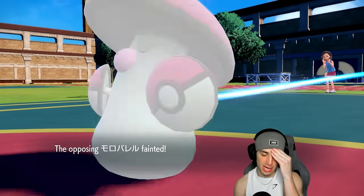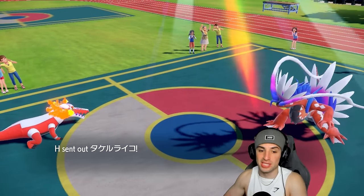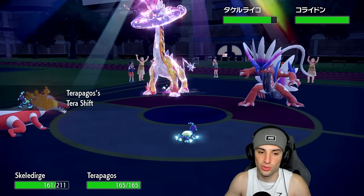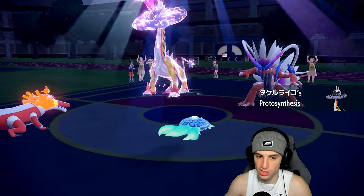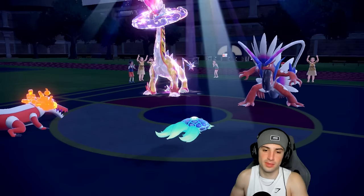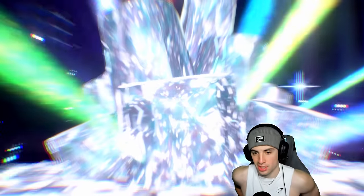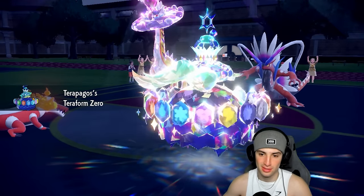We played this one really well so far. Now I can get rid of weather, have Choice Scarf Urshifu in the back, the Tailwind ends, no sun, and Koraidon is Terastallized. My Choice Specs — can't even think straight — Terra Starstorm is going to be super effective. Their Proto Synthesis boost is going to be gone. I'm going to throw a Will-O-Wisp onto Koraidon and hit that Terastallize button and drop a Terra Starstorm. Choice Specs on top — I don't think Raging Bolt is eating this up.